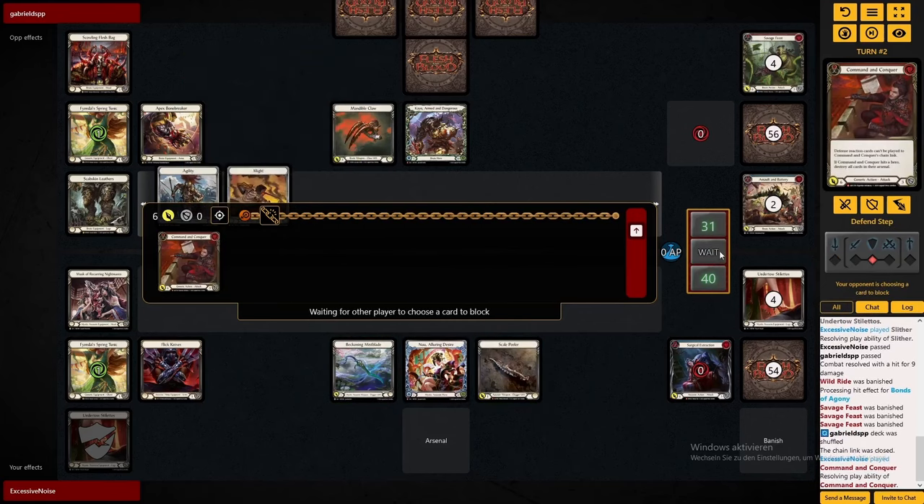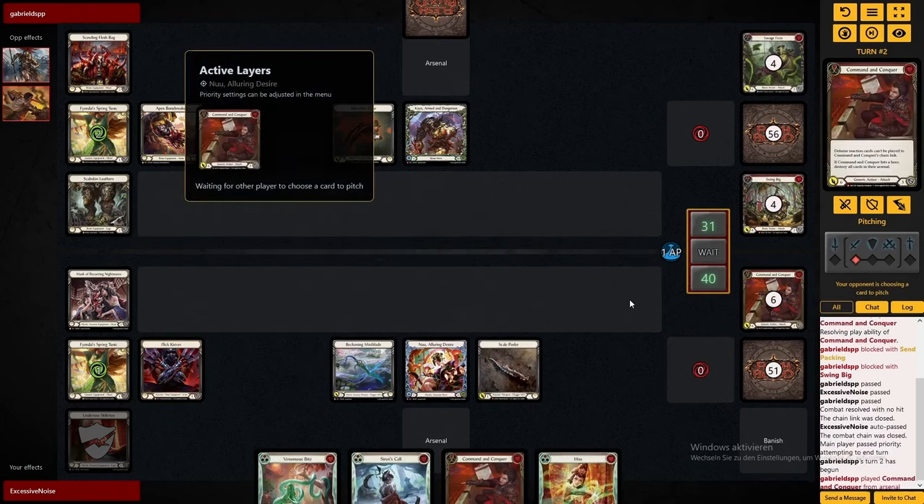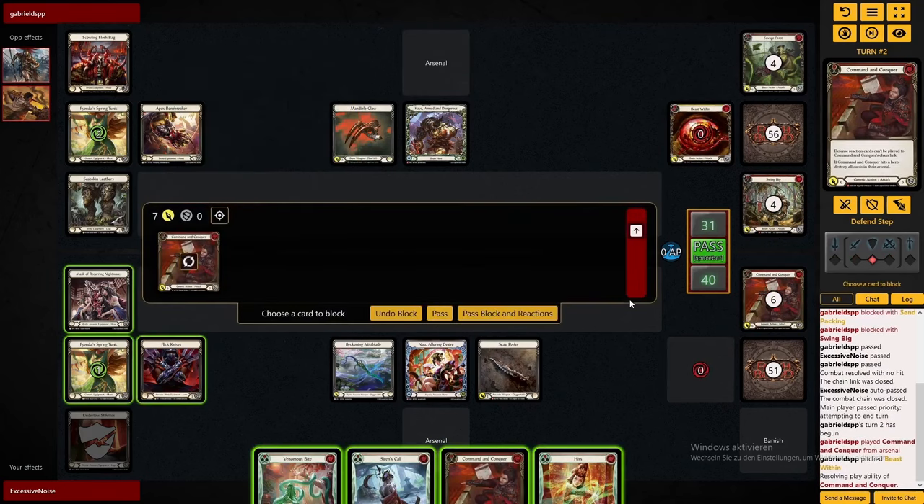And then also the Command and Conquer. Of course there was the risk for us that he puts the Scowling Flashback onto this first attack. But to be honest, at one point this is just bound to happen. Now there's only the Beast Within that he uses to send the Command and Conquer. Unfortunately for us, not a great follow-up hand here. And while this does happen on Nu, it's not super common.